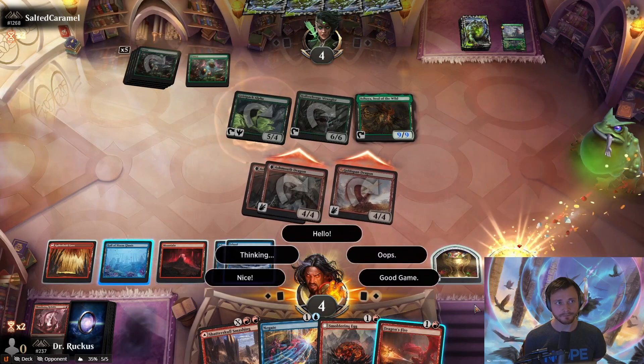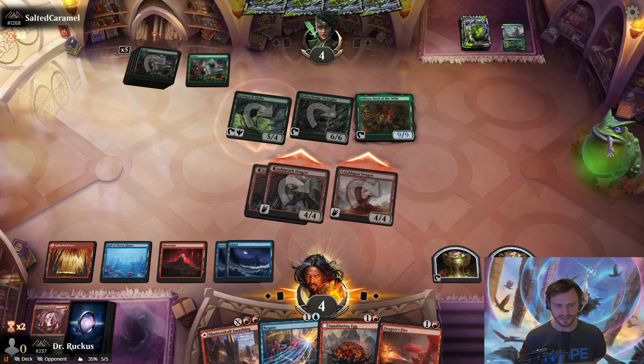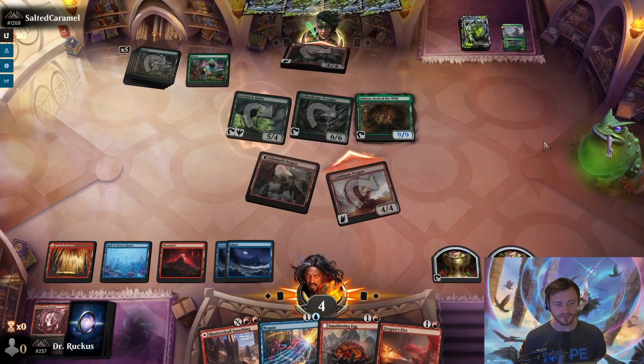Both Smoldering Eggs transform into Ashmouth Dragon. We attack for 12 and the opponent will likely scoop — they need a one-mana instant fight or bite spell from green that they don't have. We take our second Epiphany turn and that's game. Five wins in a row with Goldspan Epiphany in Alchemy — up to rank 207 Mythic.